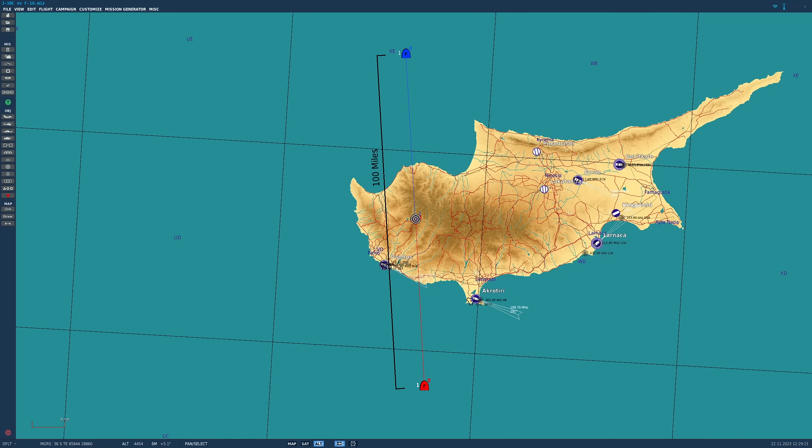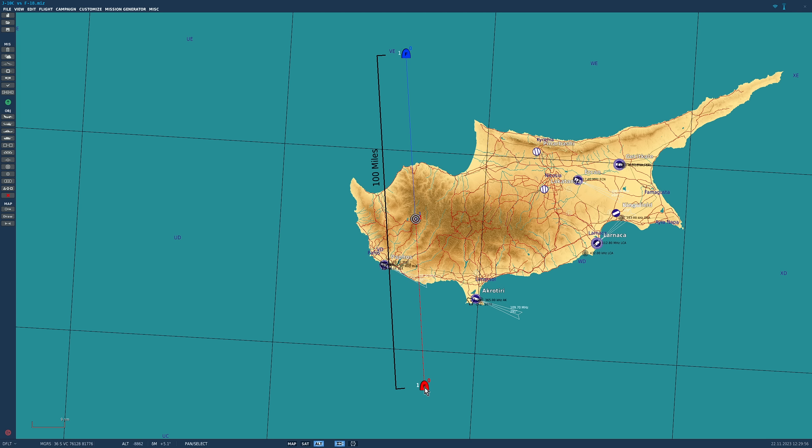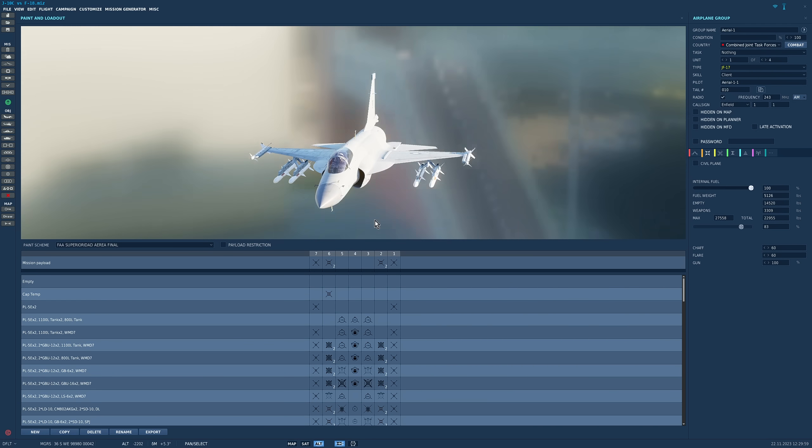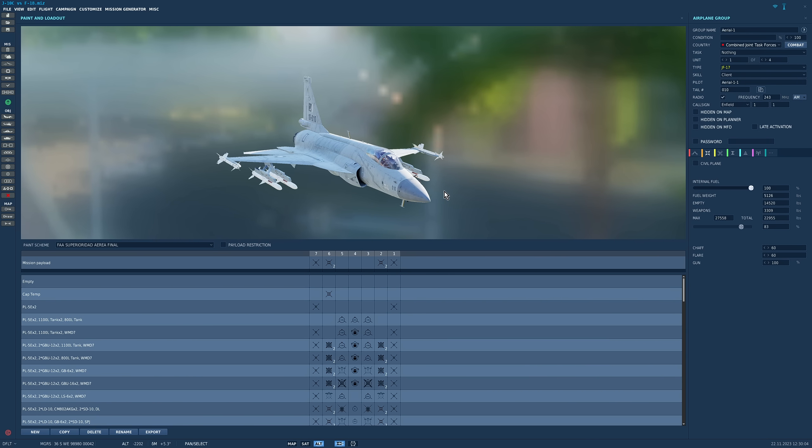Hello valued viewers, I hope you're all doing very well. A couple of weeks ago we did a battle F-16C vs JF-17. It was a good fight but the F-16 smashed the JF-17. You guys made some requests on how to change the JF-17 for the next battle. This time it's taking on the F-18. The first two requests regarding the JF were: first, remove the fuel probe, which slows it down slightly, so we've removed it.